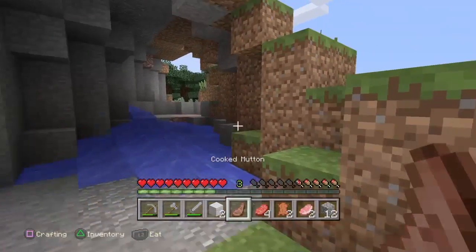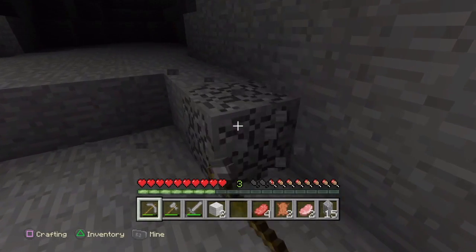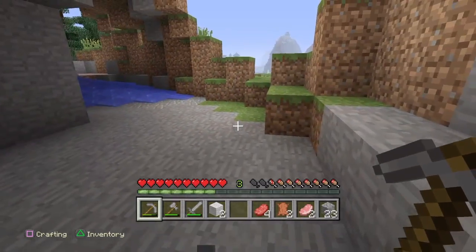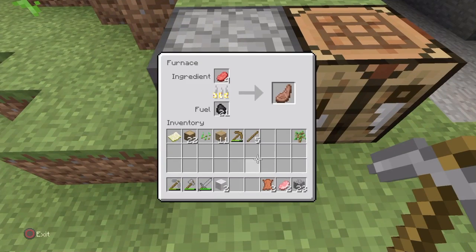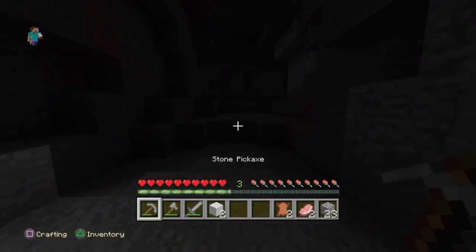We're going to get some more cobblestone because I think it's going to help a lot more in the cave. I do not like randomly being in caves and then taking out a chunk of the cave with cobblestone — that's not really my thing. Let's put this back in, eat this, and do a quick explore while that's cooking.